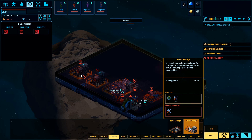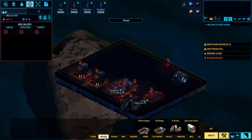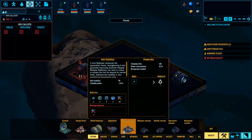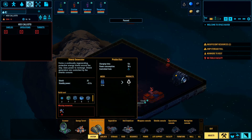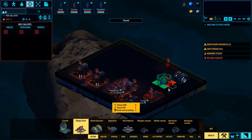Large storage, small storage — you can place them right on the map. Airlocks and systems, consoles, hull, hyperdrive, shield, energy turret. That's a solid build menu.